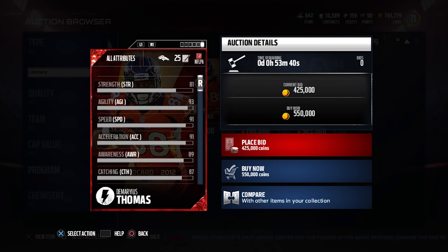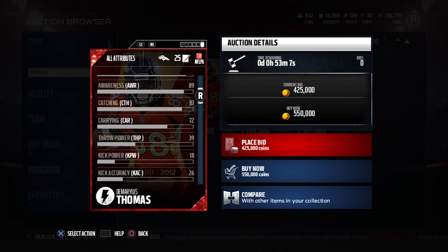The attributes are solid as far as the actual receiving attributes go. It is a little bit slower than I was expecting. In 2012, Demaryius Thomas was one of the fastest receivers in the league. He wasn't like Devin Hester at his top-end speed level, he wasn't Tyreek Hill, but he was definitely one of the faster big men in the league and certainly deserving of like a 93 speed in my opinion. Maybe at least a little bit better acceleration. So I'm a little bit disappointed in that, but I think overall the attributes kind of make up for it.